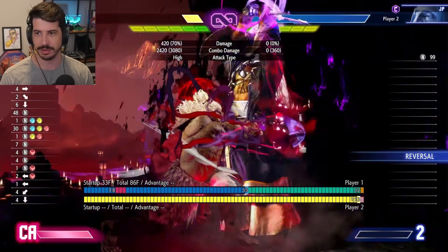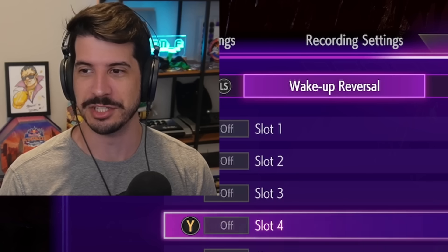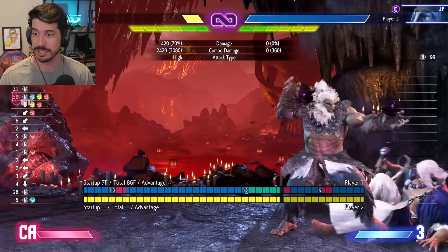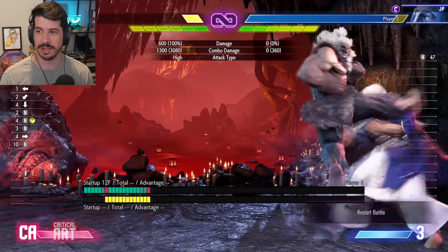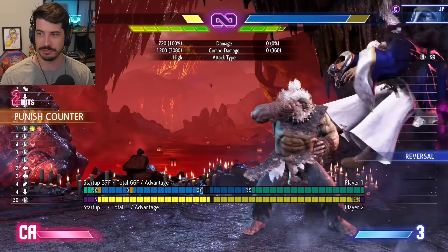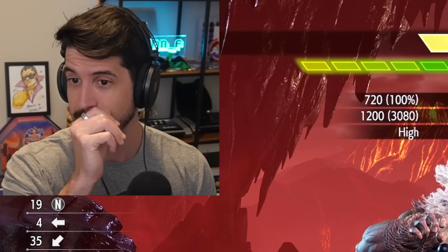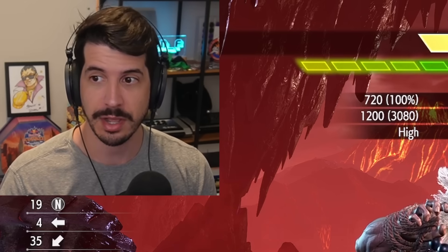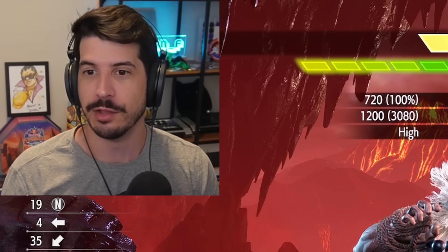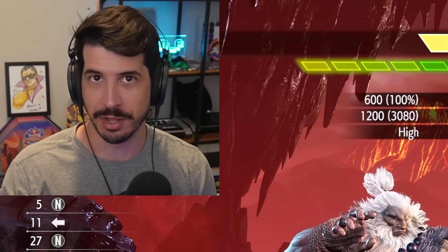If it hits high enough, you can actually get drive rush button extensions from it as well. Against JP, his only reversal option besides level one or level three would be OD Amnesia — and as we all should know, Amnesia loses to projectiles. So waking up Amnesia is of no avail against Akuma's plus-on-block charge fireball. If your opponent is in burnout and only has a level one or two that's not invincible, they essentially have to hold it, and the meaty projectile will be plus six on block.